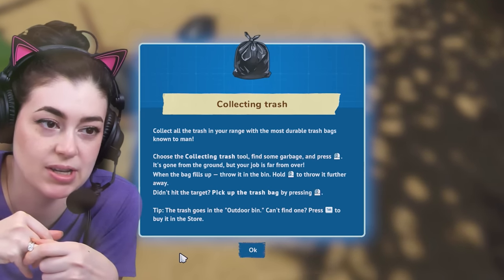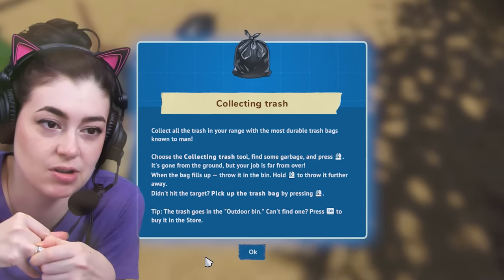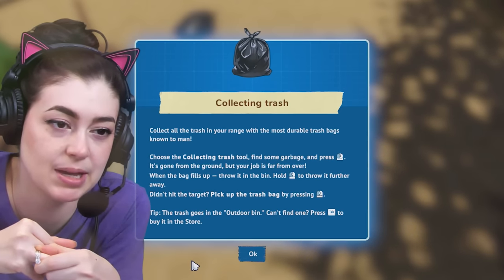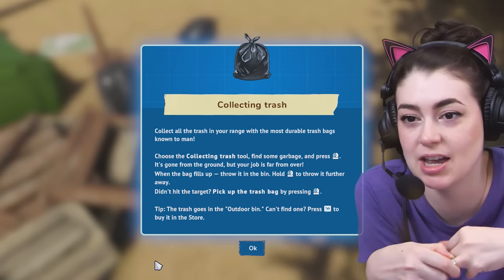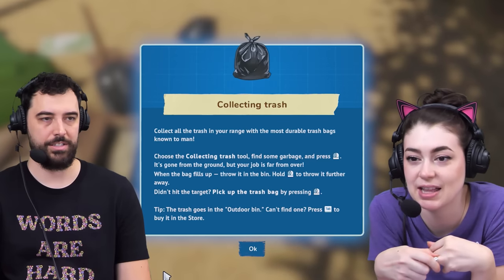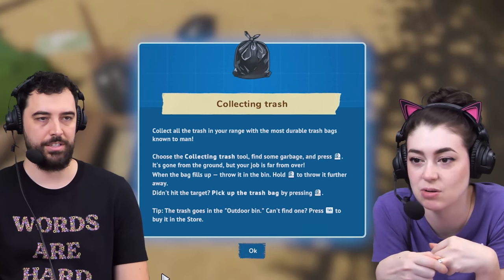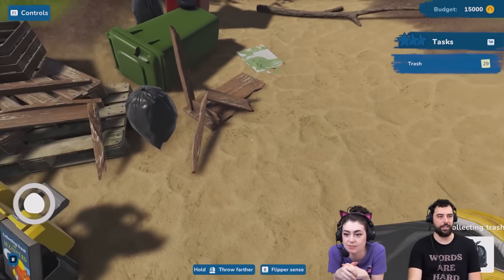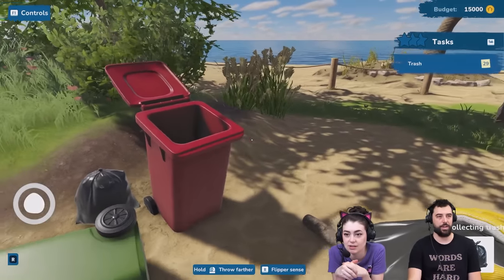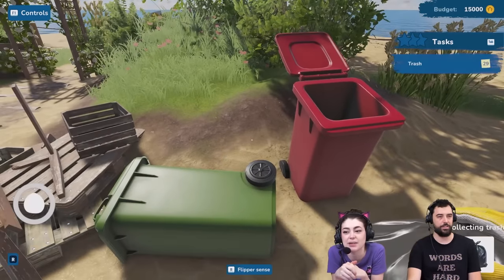Collecting trash for beginners: choose the collecting trash tool, find some garbage and press left click. It's gone from the ground, but your job is far from over. When the bag fills up, throw it in the bin — hold left click to throw it further away. Pick up the trash bag by pressing left click again. Tip: the trash goes into the outdoor bin; if you can't find one, press tab to buy it in the store. I kind of liked when you just clicked the trash and it disappeared — I don't know if I like this realism.